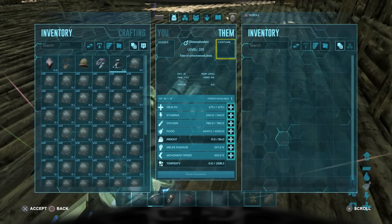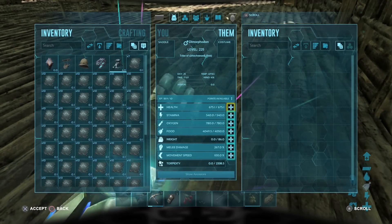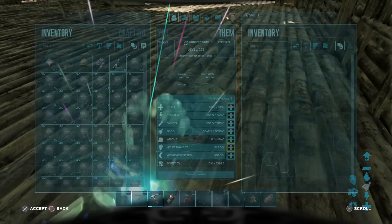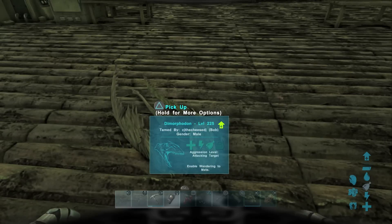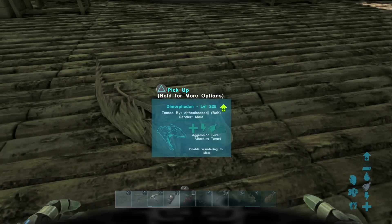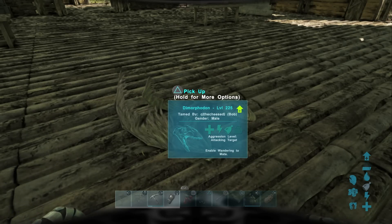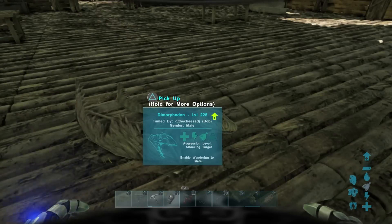This one hasn't leveled up at all. This was a max tame level 150 and it's got 675 base health and 267 melee damage, which is a rather high amount. You level these guys up in a bit of movement speed, a bit of health and a bit of melee damage, and they'll easily be able to track down and kill any dino rider that tries to attack your base. The good thing about these guys is that they actually attack the rider as well as the dino, though they're more focused on the rider.